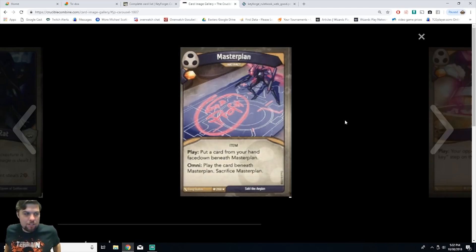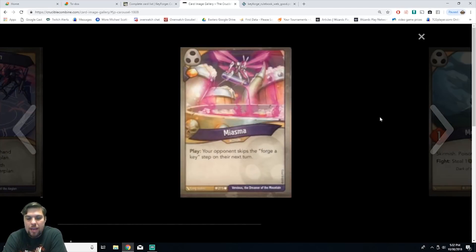Next we have Miasma, an action card. On play, your opponent skips the forge-a-key step on their next turn. You gain an amber. This is sweet because you gain an amber and stop them from forging a key. It's like a last-ditch play — you play this, they can't forge, you try to get rid of cards, refresh your hand, and find an answer. In a lot of games I've played it comes down to a point where if they hadn't forged that last turn they would have lost, so this is really good for late game stalling.